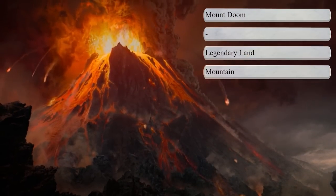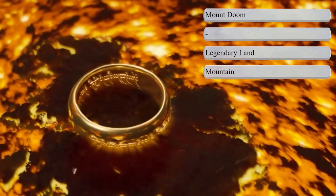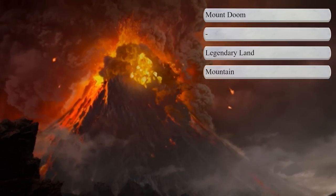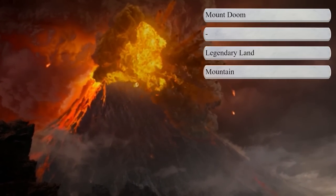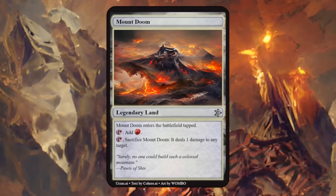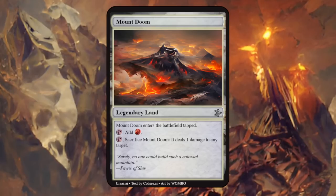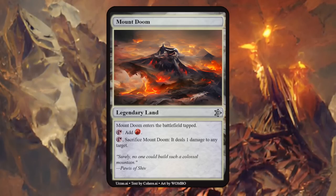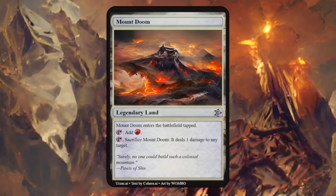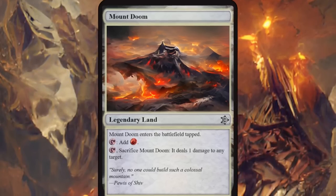Next is Mount Doom, a volcano in Mordor where the One Ring was forged and the only place it could be destroyed — the ultimate destination for Frodo and Sam in their Quest of the Ring, and a perfect legendary mountain. Mount Doom enters the battlefield tapped, can make red mana, and can also be sacrificed to deal 1 damage to any target. That seems relatively balanced for a land, maybe a bit on the powerful side, but it is legendary after all — I could actually see this being printed.